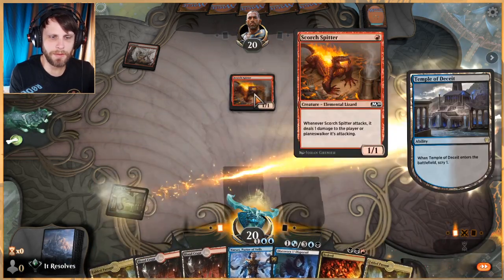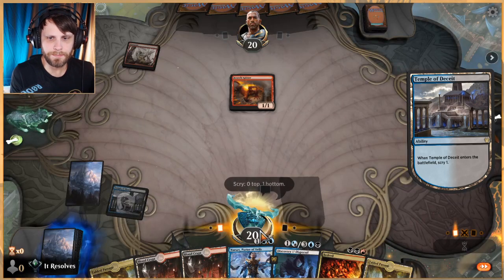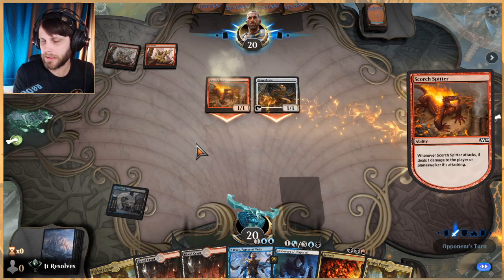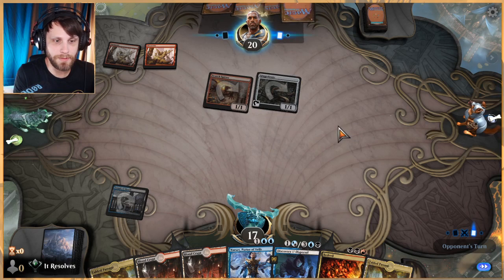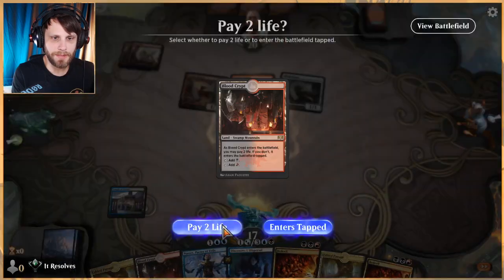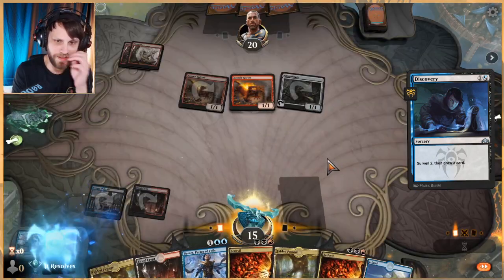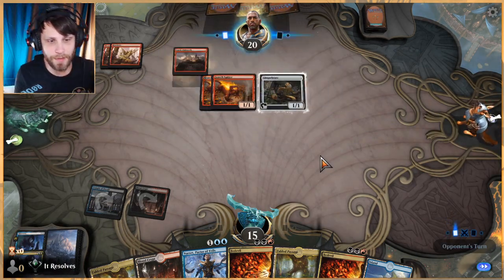Actually, I'm going to say no on that hand — we really need some interaction here. Bedevil is great but on its own it's not going to do it. We really need an Extinction Event or a Flame Sweep. Discovery/Dispersal will hopefully help us get somewhere, but we have to hit ourselves here which I don't like. I'm ditching both of those — we really really need that Flame Sweep, so I'm slightly counting on that.